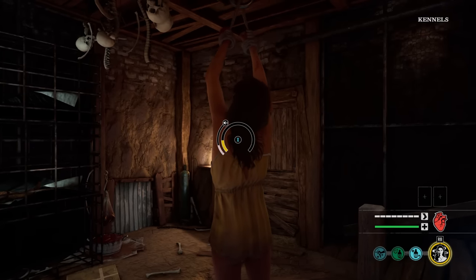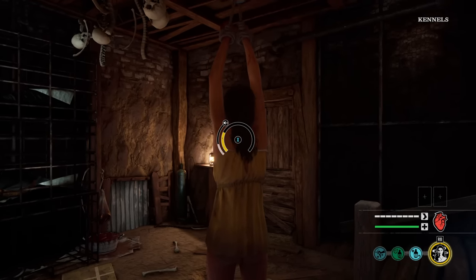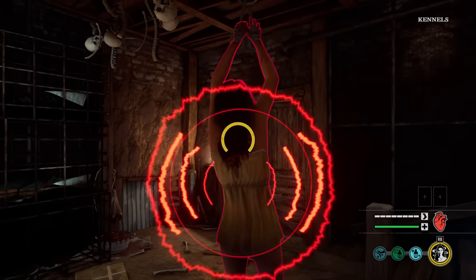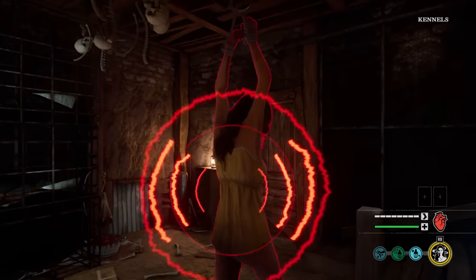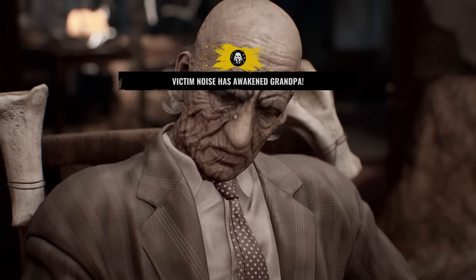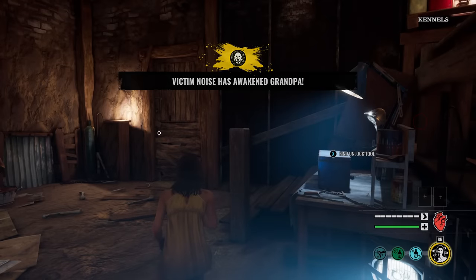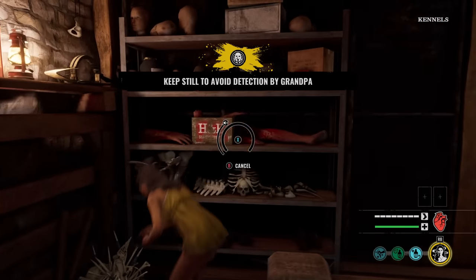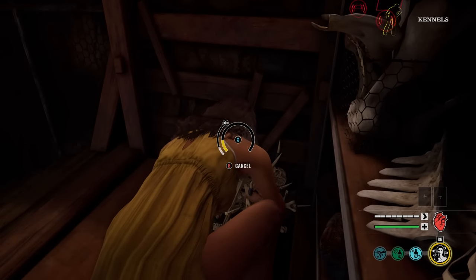Alright, here we go — game two. We're back on the family house map again and it's still nighttime. I'm telling you, it's the month of October, that's why we always get these maps at nighttime. Something suspicious going on. But game one was insane — hopefully we can get a cool healing match just like the first one. That was actually really fun.